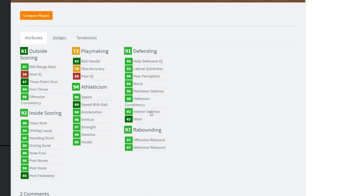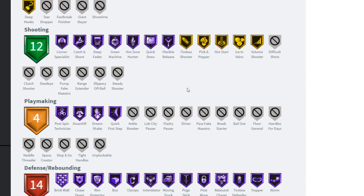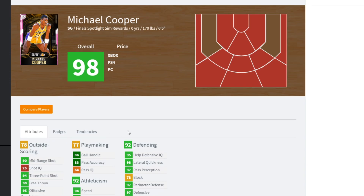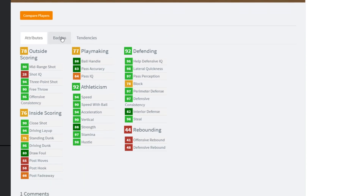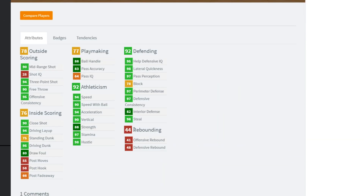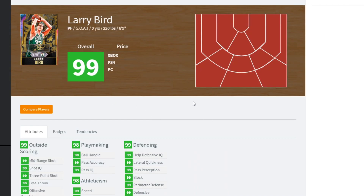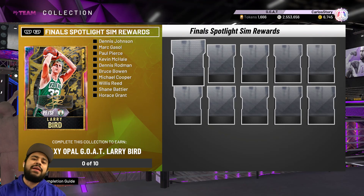We also got Michael Cooper and Willis Reed. Willis Reed is looking pretty solid, and all of these cards are literally usable. Michael Cooper has a 94 three-pointer and Hall of Fame Running Center — they did my boy good. Once you get them all you get yourself a Galaxy Opal Goat Larry Bird. Go grind right now — what are you waiting for?